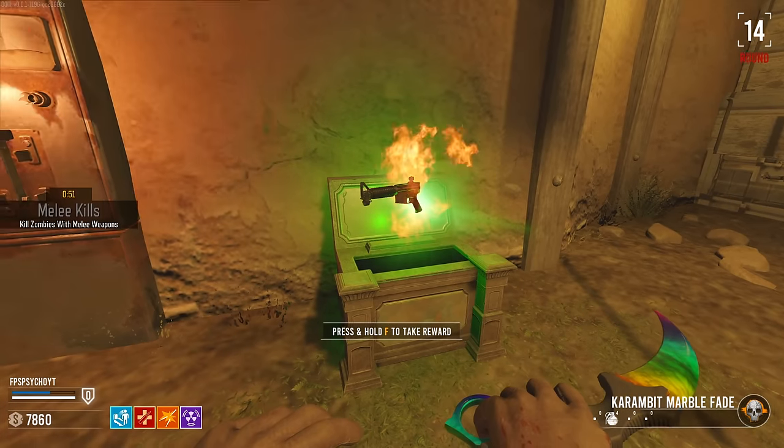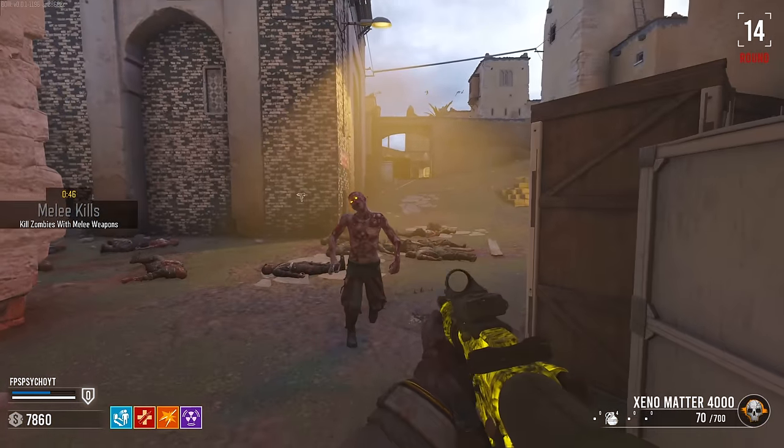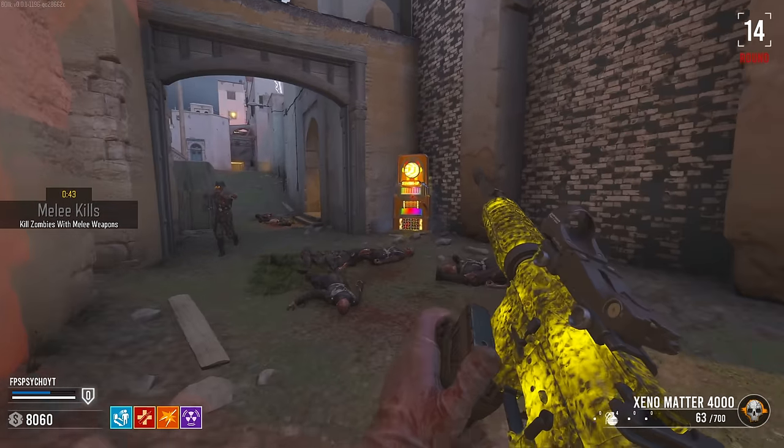What is it then? Epic reward — it's a gun of some kind. Screw it, I'll take it. It's Pack-A-Punch! Nice. I got rid of the Karambit — sacrilegious, but it is what it is.